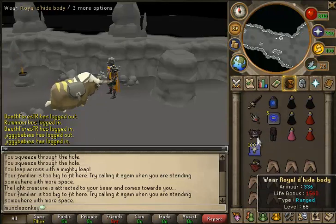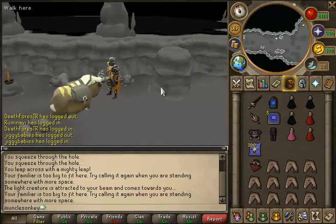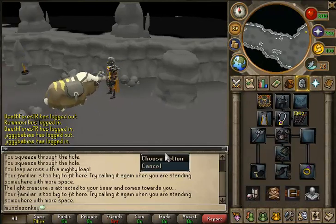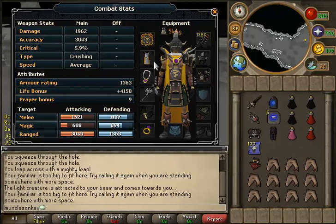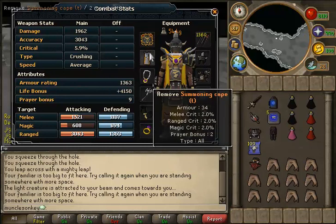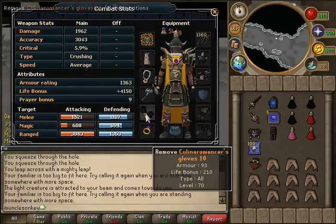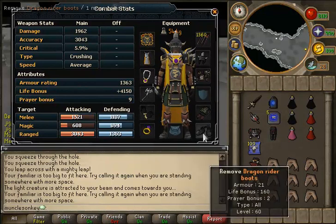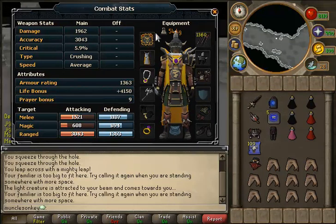I bring a Royal Crossbow for Range, and the reason why I'm bringing Royal and not Armadyl is because I do not trust my internet. If you do trust your internet, bring better gear than that. For my melee setup, I brought a Chaotic Maul, Bandos, and Veroc Helm. The skill cape is nice because it provides decent armor and helps with both melee and range. Barrows Gloves are good because they help with both melee and range. The same goes for Dragon Rider Boots, and then just Royal Bolts.